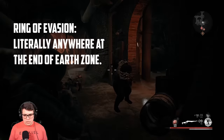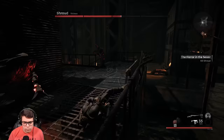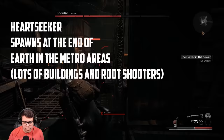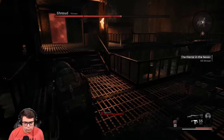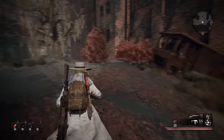Next up is the Ring of Evasion. The issue with this ring is there's nowhere particular it spawns — just know it's found on Earth near the end of the zone, near apartments or in the subway. Next is the Heart Seeker Ring, which boosts all damage dealt to unaware enemies — great for hunters. It can be found anywhere on Earth in the later metro area or the zone right after it, where you encounter enemies with guns that fire at you from range.